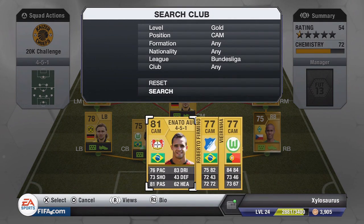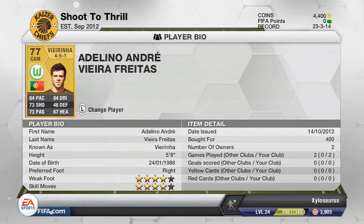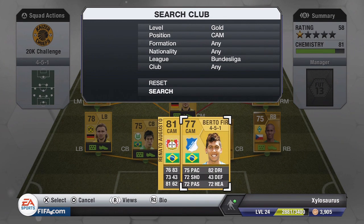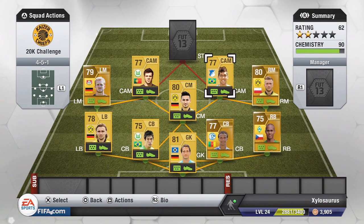Moving on to the first of the center attacking mids now, we have Viania — 84 pace and 84 dribbling are his main two stats, as well as a 73 shot and 73 passing. 4-star skills and a 4-star weak foot, and he only cost me 400 coins, which I thought was a right bargain. He's just right-footed. The other center attacking mid we have is Roberto Firmino — 75 pace and 82 dribbling, which is really good, as well as a 72 shot, 72 passing and 72 heading. Some all-round really good stats there. It cost me 400 coins. He's also right-footed, with 3-star weak foot and 4-star skills. So we have two center attacking mids with 4-star skills, which is really helpful.